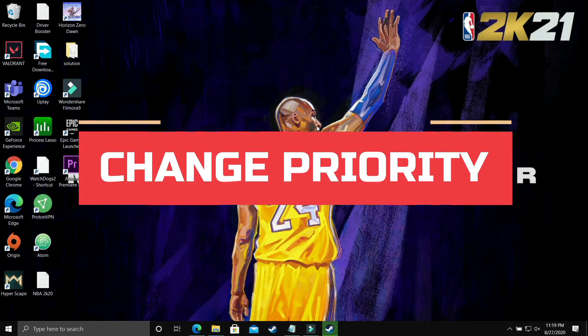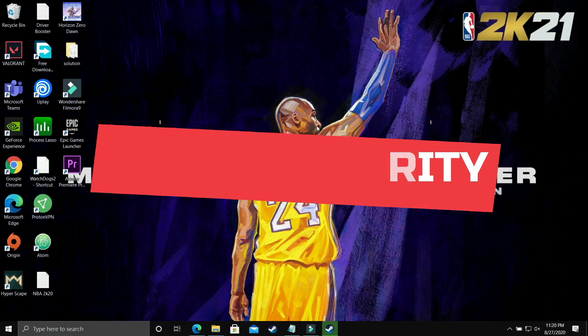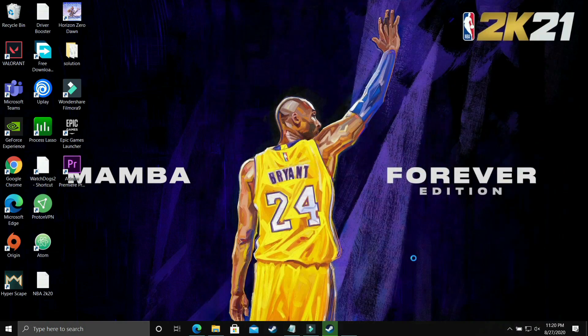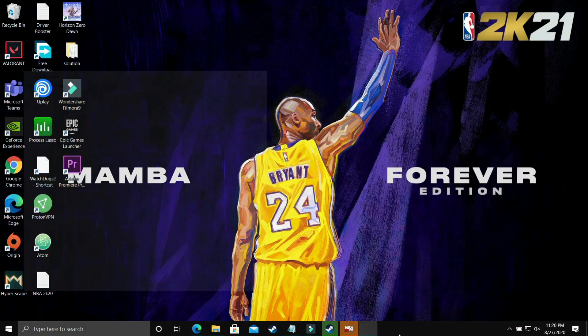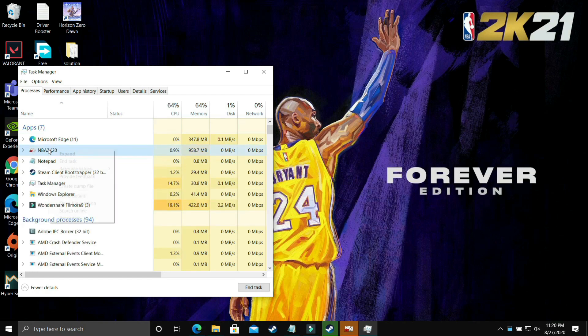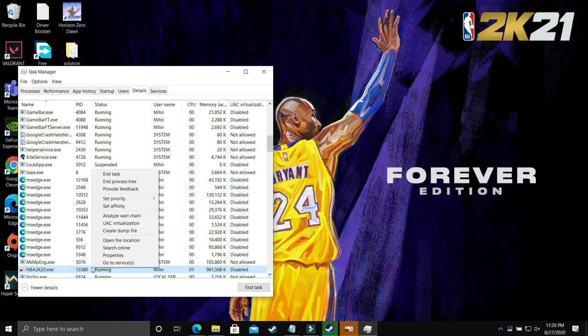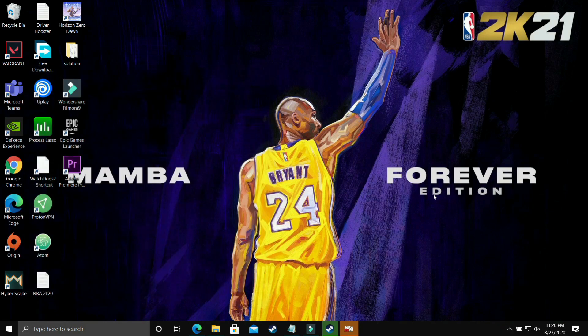In this step we'll change the priority of your game. Since I don't have Yakuza on this PC, I'll demonstrate with NBA 2K20. Launch your game with whatever launcher you use — Steam, Origin, etc. — then minimize it. Right-click the taskbar, open Task Manager, find your game, go to Details, select the .exe file, right-click, set priority to High, and confirm. This allocates maximum PC power to the game.